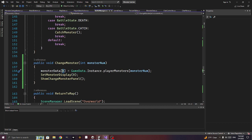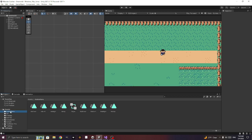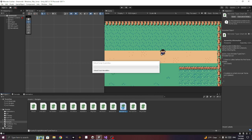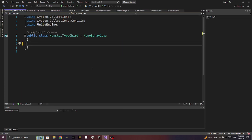Now let's add in the type weaknesses. We might want a new script called monster_type_chart. Where am I keeping track of monster types? In monster data — monster_data.monster_types right here.